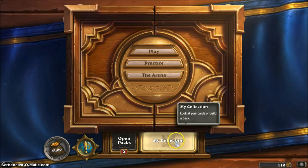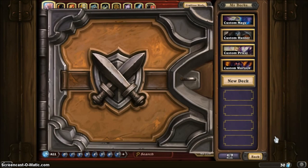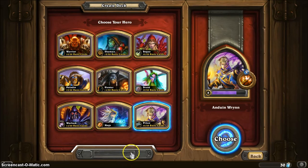Now in order to make a deck you need to go to My Collection, and it's going to ask you to start a new deck on the side. I'm going to begin a Priest deck. I would definitely be a priest but they started me with Mage and I've been working my Mage — it's a level 20 deck. But let's do a Priest. I have a level 8 Priest deck at the moment but we're going to make a new one.